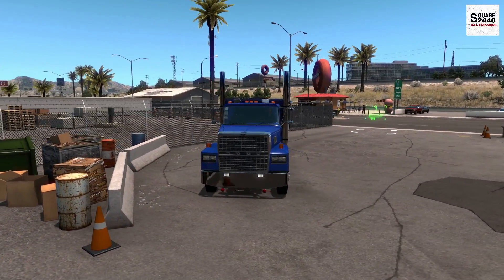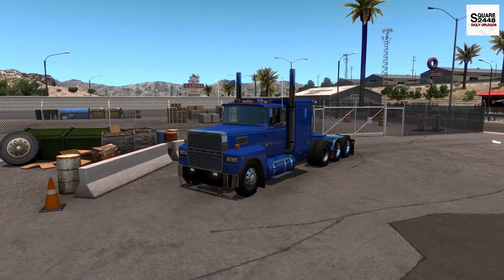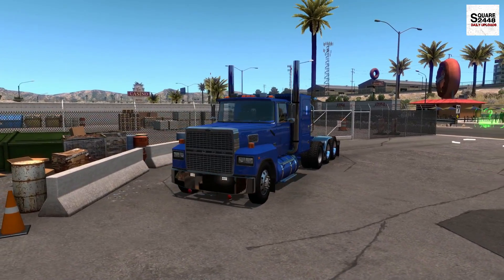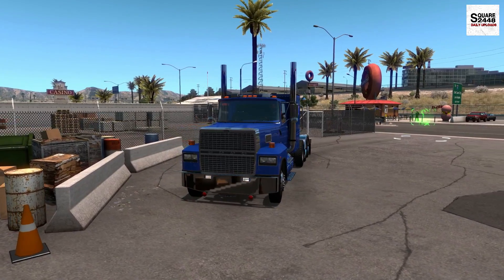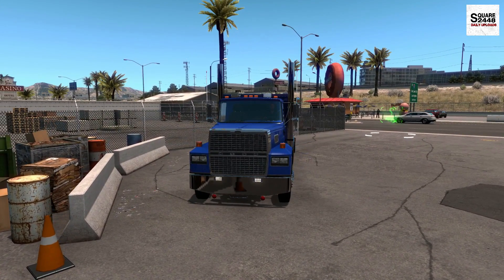Hello everyone, welcome back to American Truck Simulator. Today we will be hauling metal trusses from Las Vegas, Nevada to Phoenix, Arizona. The load weighs in at just under 17,000 pounds and we are being paid just over $28,000.